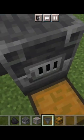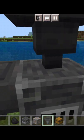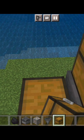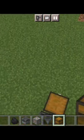You have to put a hopper on the side, and you have to put two chests on the side. Then put a hopper on the side, and the chest on the top.